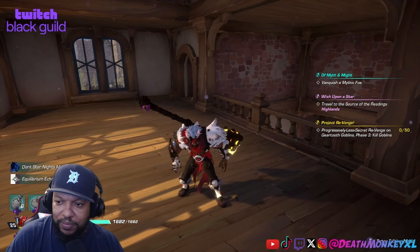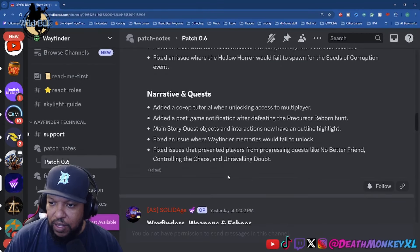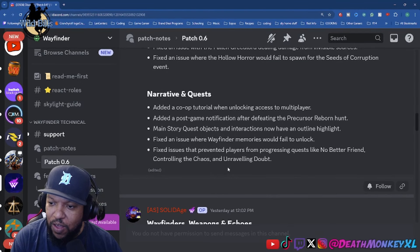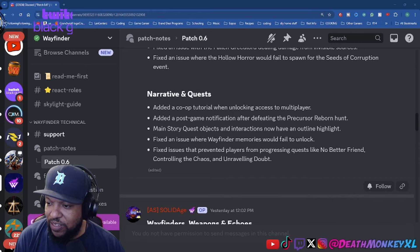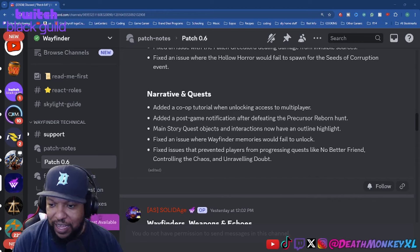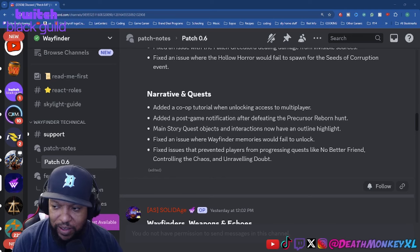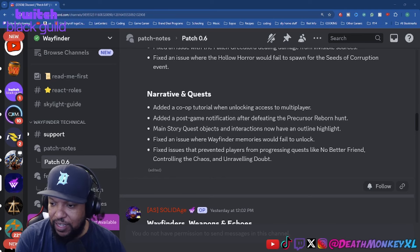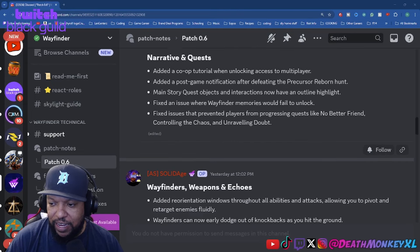Now for more patch notes: for narrative quests, they've added a co-op tutorial when unlocking access to multiplayer, added a post-game notification after defeating the Precursor Reborn hunt, main story quest objects and interactions now have an outline highlight, fixed an issue where Wayfinder memories would fail to unlock, and fixed an issue that prevented players from progressing quests like No Better Friend, Controlling the Chaos, and Unraveling Doubt.